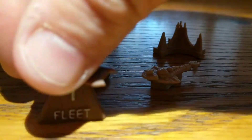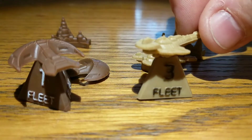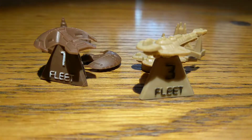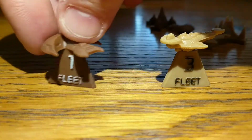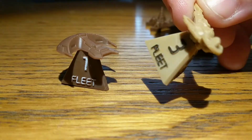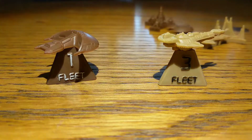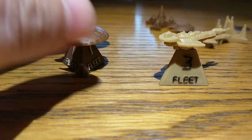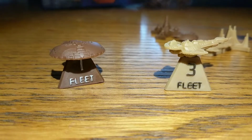And then finally we've got the fleet markers — here are the Ferengi fleet markers and the Cardassian fleet markers. I've painted these in a haphazard way just to make the numbers stand out a bit more. I went for white paint on the Ferengi one and black paint on the Cardassian one, because of the darker and lighter browns. But as you can see, they're very easy to tell apart — no problem at all.